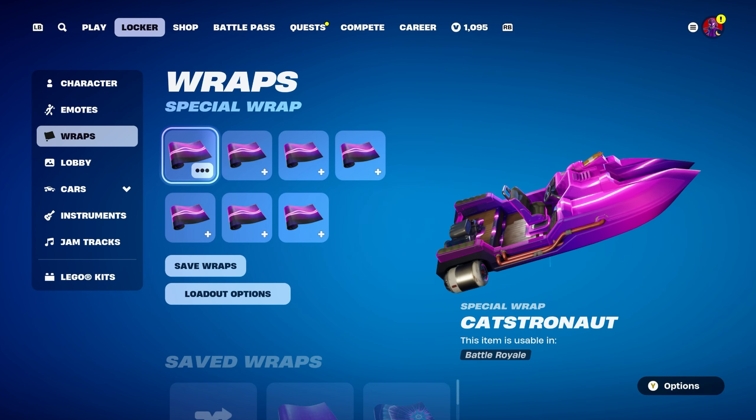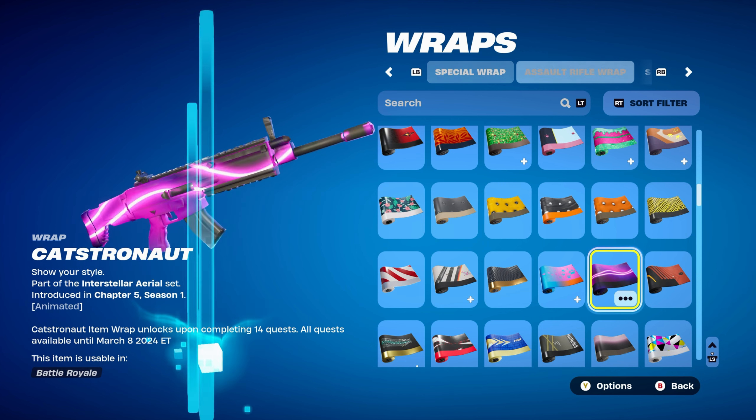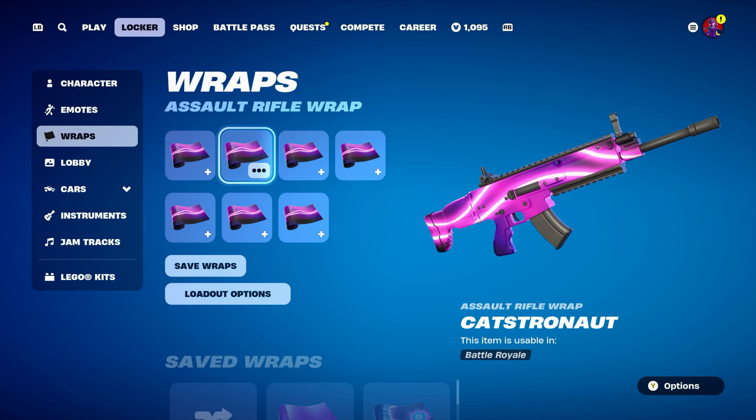The weapon wrap for combo 6 is Catstronaut, introduced in Chapter 5 Season 1, part of the Interstellar Aerial set. It's from the Level Up Quest pack from that season — you needed to complete 14 quests before March 8th 2024 to unlock it. Works nicely for the purple and pink design.